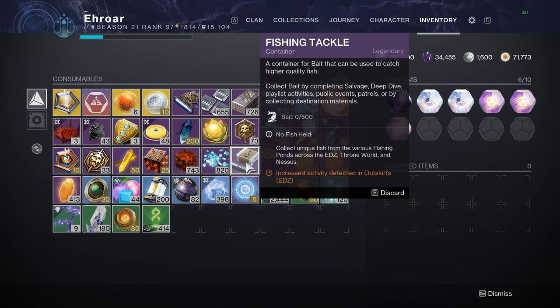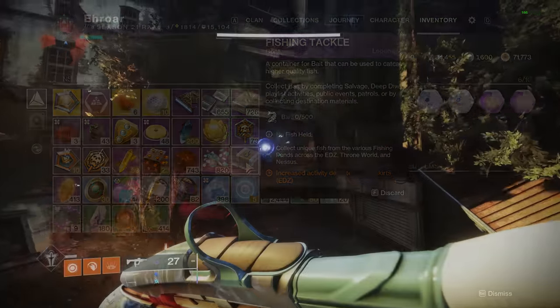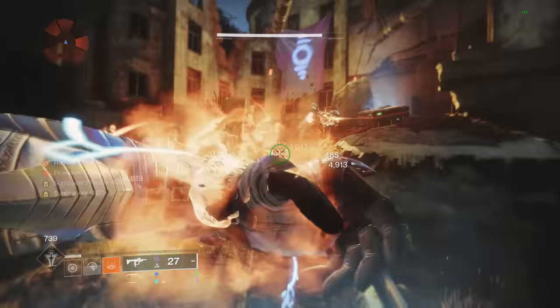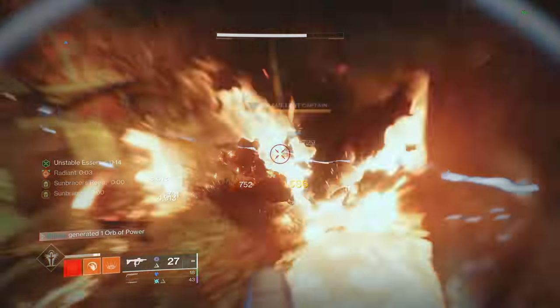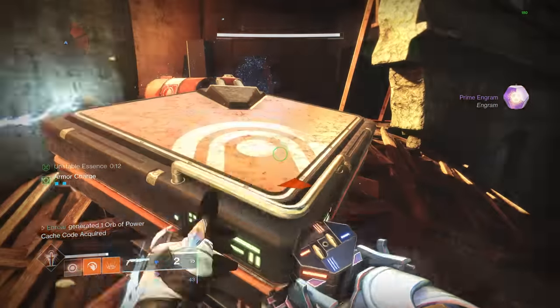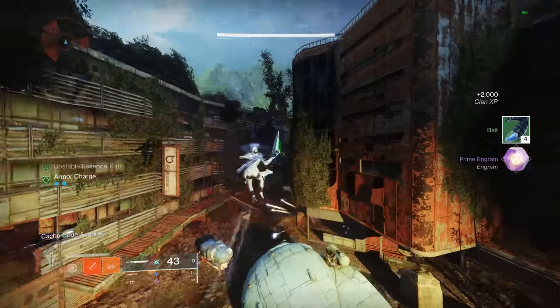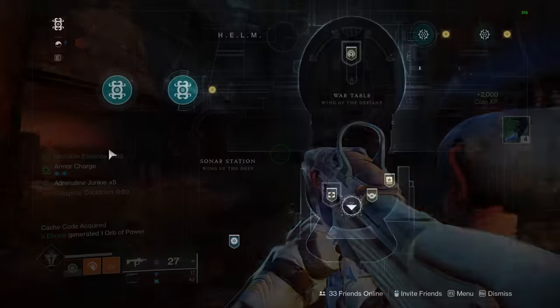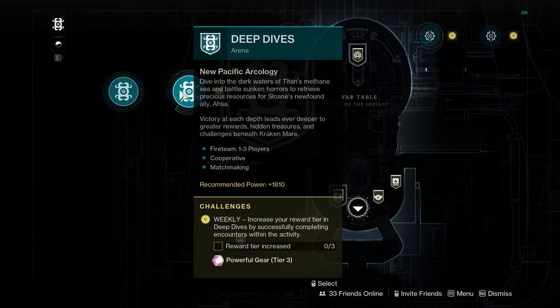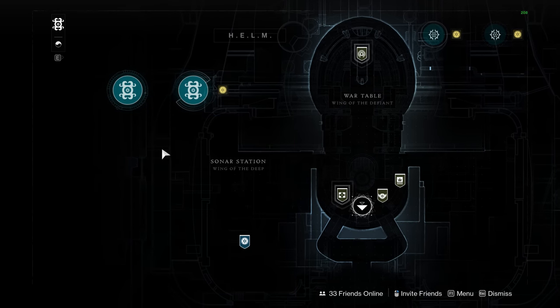First off, once you complete the quest to get the fishing tackle, you'll have to get bait. To get bait, you basically do anything in the game, like most seasonal currencies. The way we did it — because we know we're lunatics — is farm lost sectors, which give 3 or 4 bait each. We did the one in EDZ and did it really fast as a team, and got around 130. But if you're not crazy like us, just do the seasonal activities to get the new loot, and along the way you'll get bait. Then once you're done, go fish.